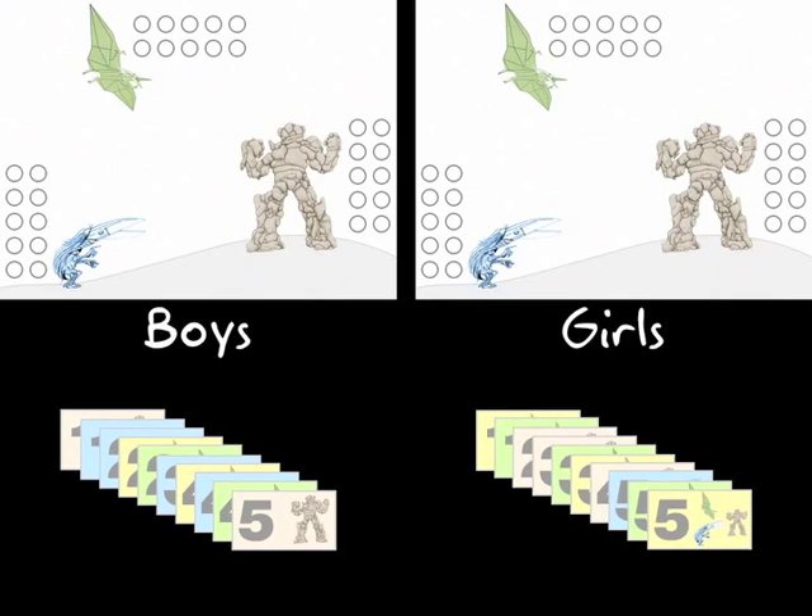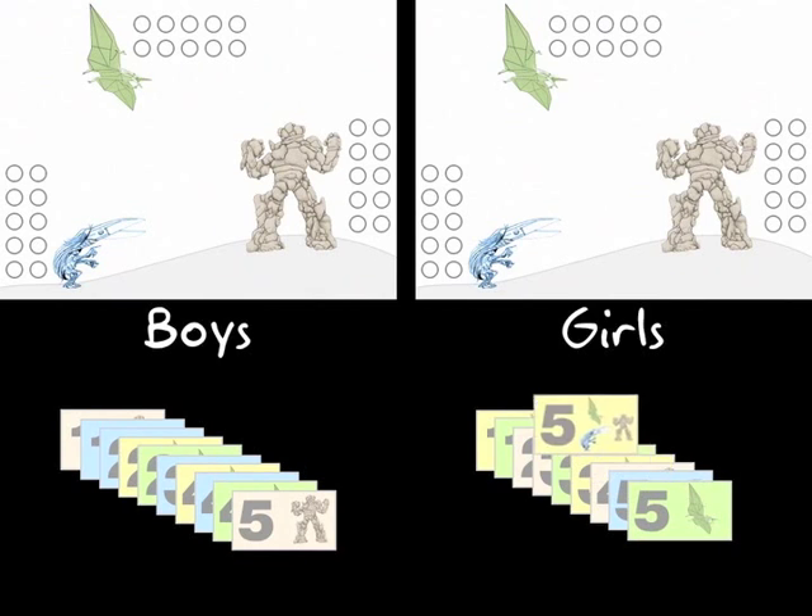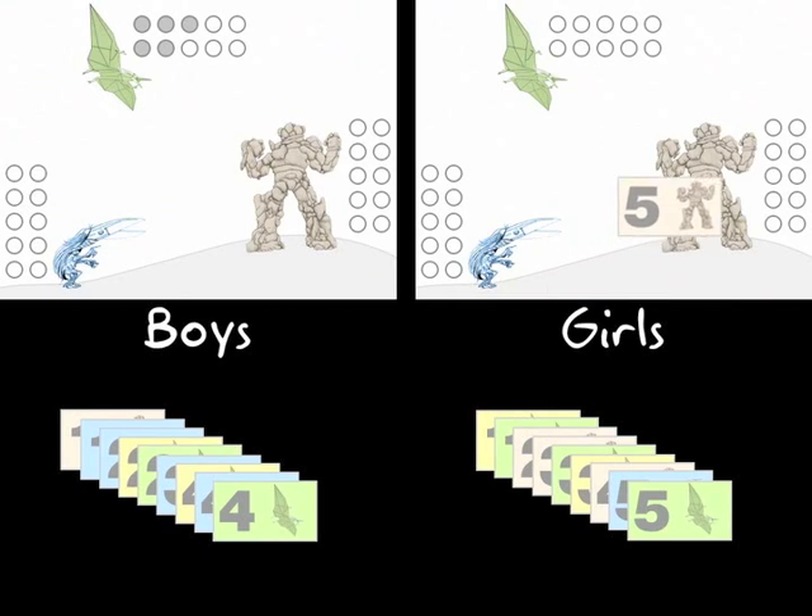The girls begin. They've chosen to have a yellow 5 on top, and they get to choose to put that on any of the enemy positions — either the Rock Monster, Mr. Scissors, or Paper Pterosaur. They're going to choose Paper Pterosaur, so 5 Paper Pterosaurs go into the boys' pile. Now it's the boys' turn. They pick up a pink Rock Monster and can choose to either send it to the girls or keep it for themselves. They decide to be selfish.